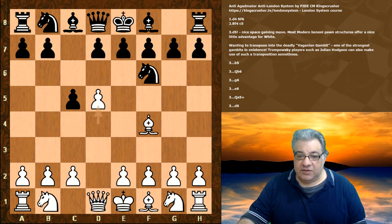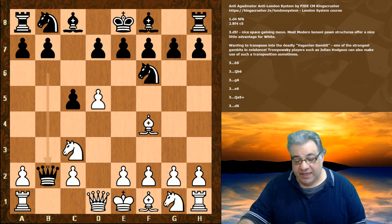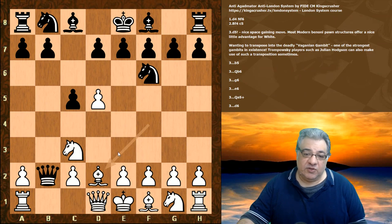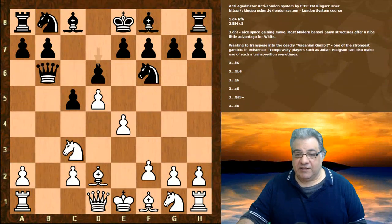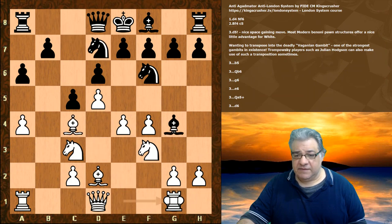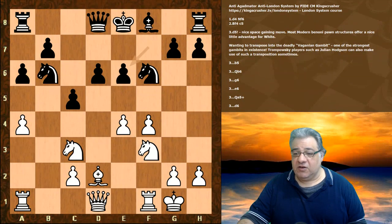Let's go back and look at Qb6. This looks critical, trying to expose b2. We have the Vaganian Gambit — Raphael Vaganian has this gambit idea with Nc3. We just allow, if black wanted to take on b2, to retreat the bishop. This is very very dangerous for black. The statistics in practice favor white considerably. Trompowsky players like Julian Hodgson have used this to transpose into the Vaganian Gambit, which is extremely dangerous. For example, white can play f4 and look forward to a quick e5 later. It's a very dangerous position and statistically white is doing brilliantly in the Vaganian Gambit.